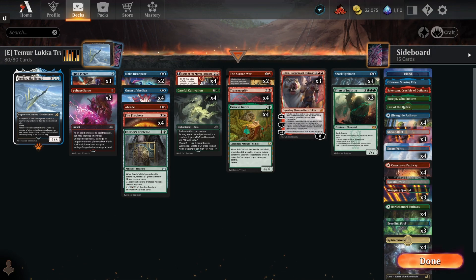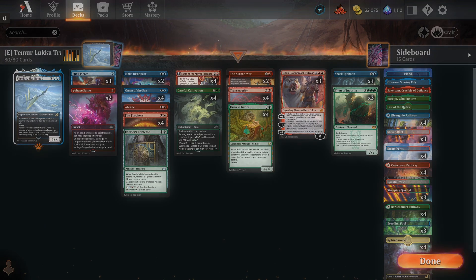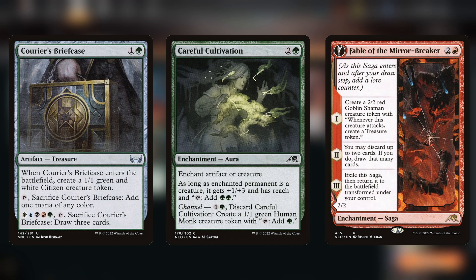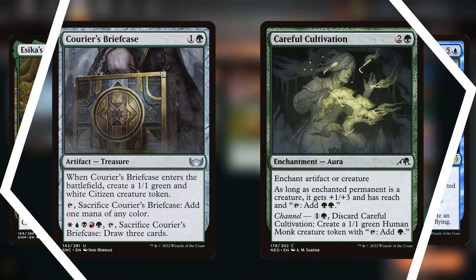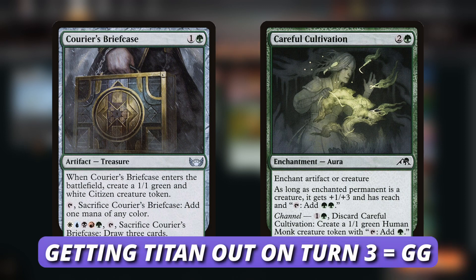We play a lot of ways of generating a creature token onto the board, because we need creatures to sacrifice to Transmogrify and Luka. That includes Courier's Briefcase, Careful Cultivation, Fable of the Mirror Breaker, Essika's Chariot, The Akron's War, and The Shark Typhoon. In particular, Courier's Briefcase and Careful Cultivation allow you to ramp into getting Transmogrify out on turn 3, which is important because getting a Titan out on turn 3 versus turn 4 could be a big deal.